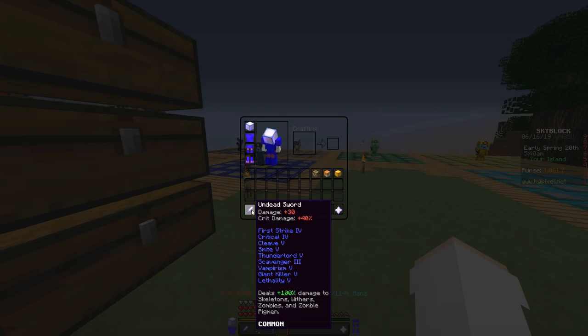Now let's talk about some miscellaneous enchantments you could get if you wanted them. Some are good for certain things, but for the most part you don't really need them for a God Sword — and these are in no particular order. First is Cubism 5, which does extra damage to Creepers, Slimes, and Magma Cubes. Next is Ender Slayer 4, which does extra damage to Endermen and Ender Dragons — though I don't know when you would be killing an Ender Dragon.